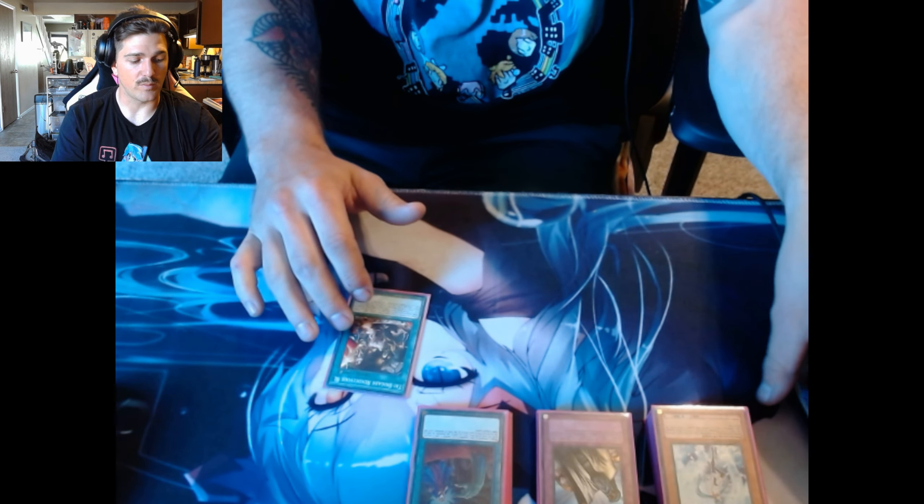Moving into the extra deck — it's very standard for Link 1: playing Al-Mirage. For Link 2s: one Double Dragon Lords, one Ramper — only one because I hard-make it with Rescue Cat so I can recur it with Revolt to search another Revolt. Two Ferrijit — I was playing more but two allows me the most space in the extra deck for consistency.